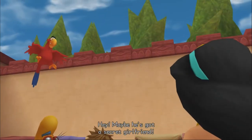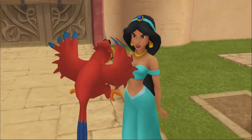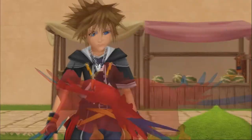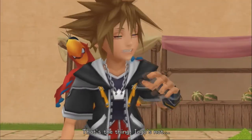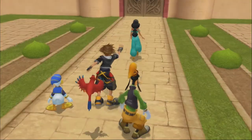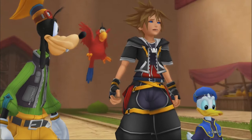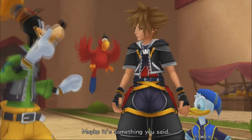Iago jokes that maybe Aladdin has a secret girlfriend and runs off to find out. Jasmine calls for us to catch him and warn the guards. Sora catches him — maybe it's something she said.